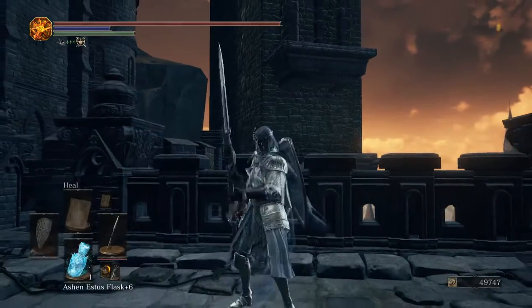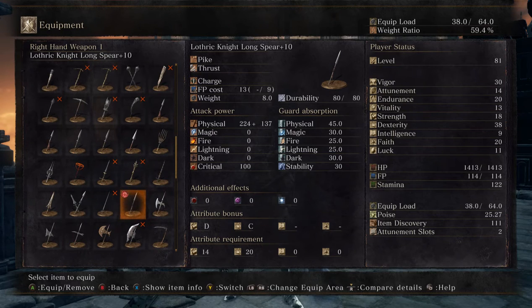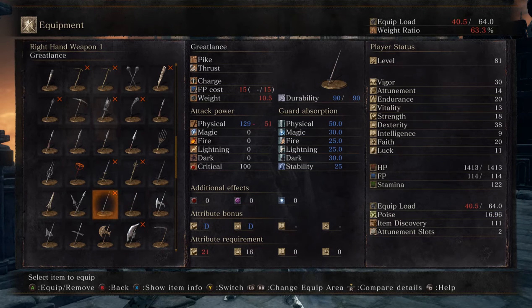Alright, so yes, this does increase your poise. I'm looking at poise — you can see it in the lower right hand corner. I take it off and I go down to 16 poise. If I put it on, it goes to 25 poise.